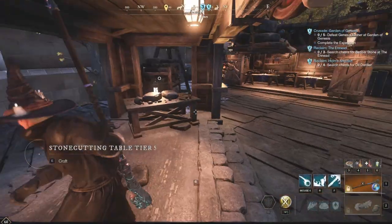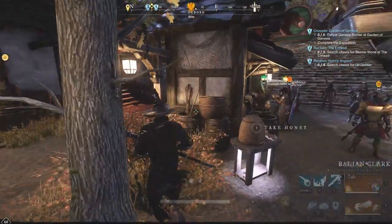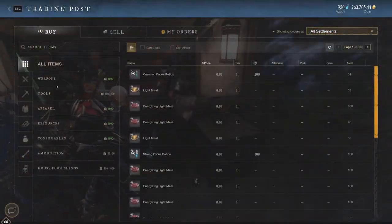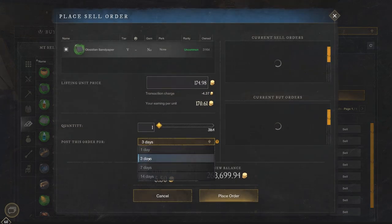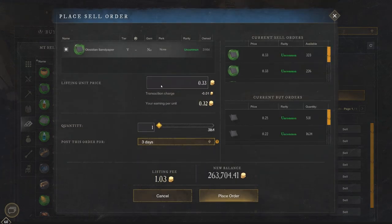Let's do the math on that real quick. 330 sandpaper times 0.33, which is what it's currently selling for, is actually going to give us about 109 gold. This is the lower tier for me — if I was able to do obsidian flux, you'd make even more. But that's so quick, and if you buy a lot of those converters you'll be able to make a lot of money very, very quickly. So that's 108.9 gold for our 13 gold that we spent on this solvent — which most of the time you're going to have the solvent just sitting somewhere. You might as well go this route and sell the resources off by using your converters.